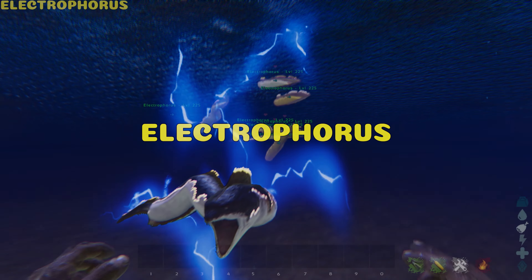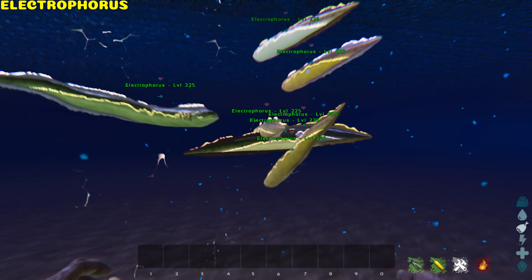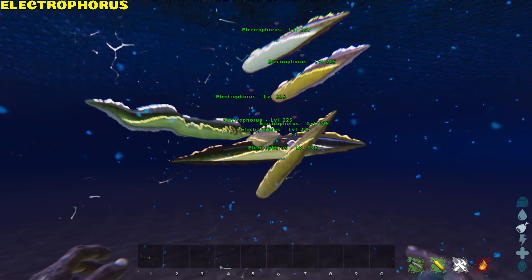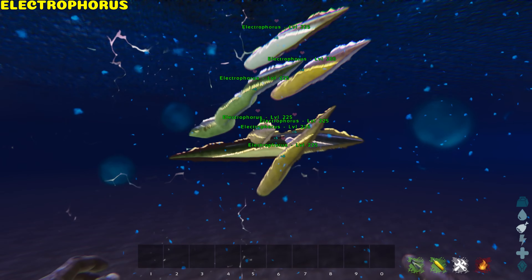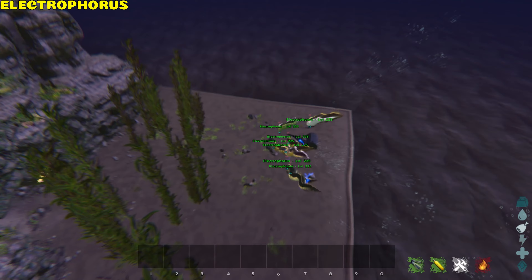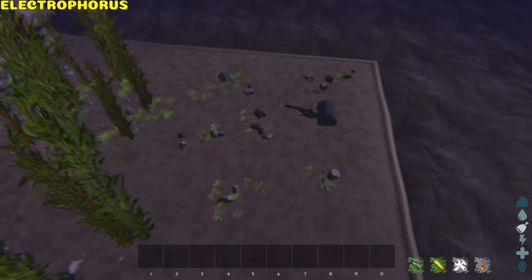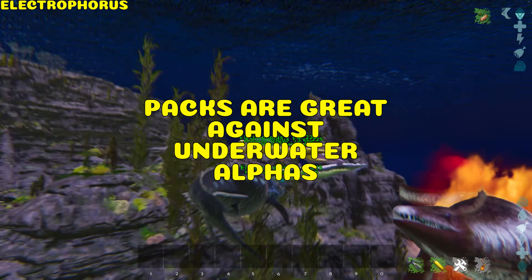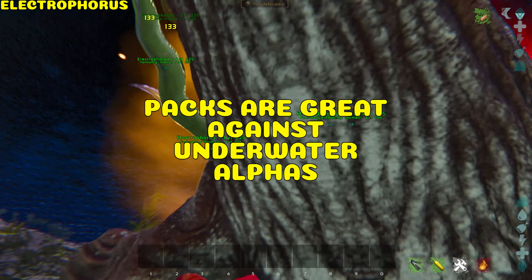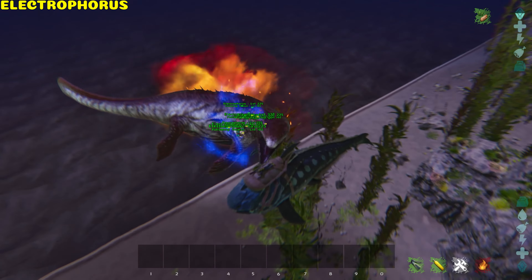Electrophorus. The Electro has a pack boost. A pack of two will receive a +1 bonus, going all the way up to +6 in a group of 7 or more. They receive an extra 6.5% melee damage and damage resistance per pack member. Against underwater alpha creatures, their stun is very dangerous as the enemy takes less damage and cannot escape.